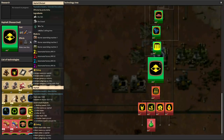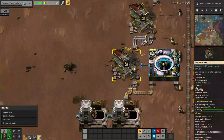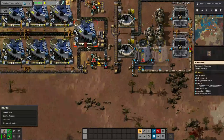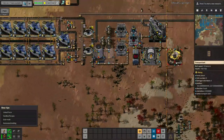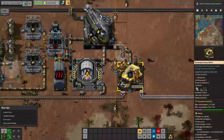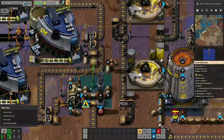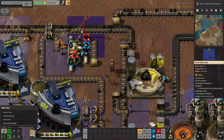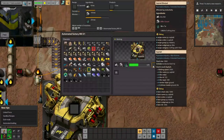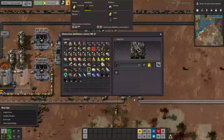Now that asphalt is finished, I can make myself an automated factory and utilize the gravel coming down from my system here. I'm pulling my ash out of these boilers through the belts, which will take it over to the asphalt crafter. Asphalt tile is now working, and the hope is that it's going to consume all the ash coming from all of these systems.